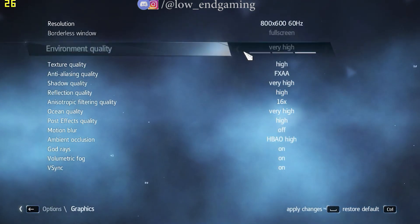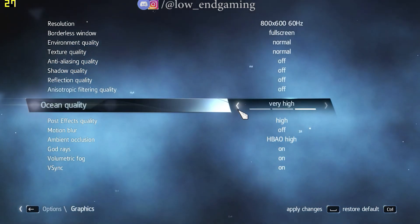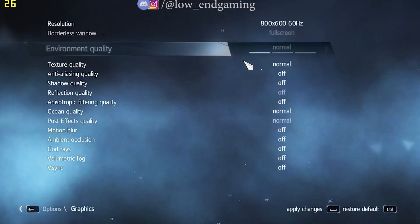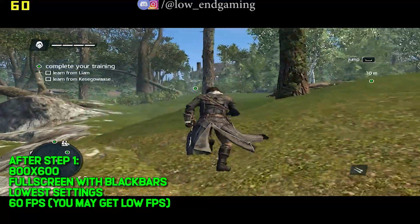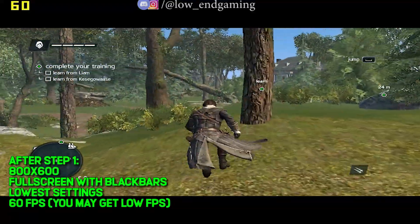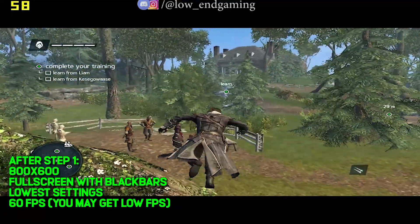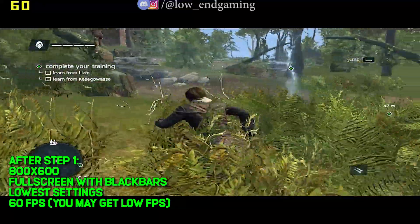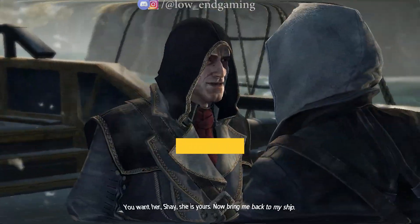After changing all the settings, click Apply and play your game. After step one, it gives around 60 fps. It may give lower fps than mine if you have lower PC specs, but you will definitely get a good fps boost. If your lag is still not fixed, then follow me for step two.